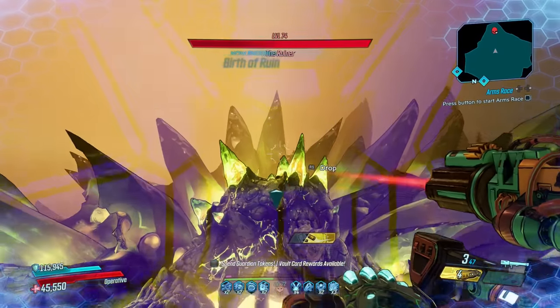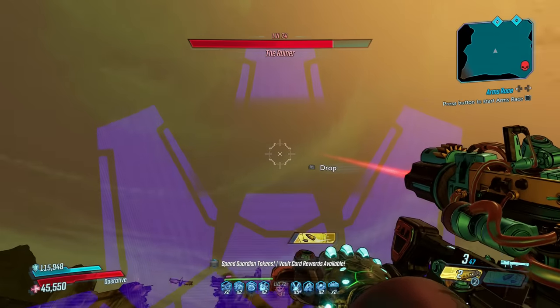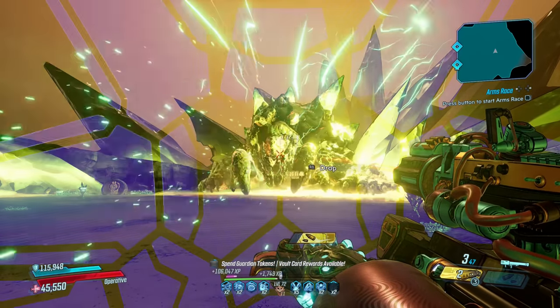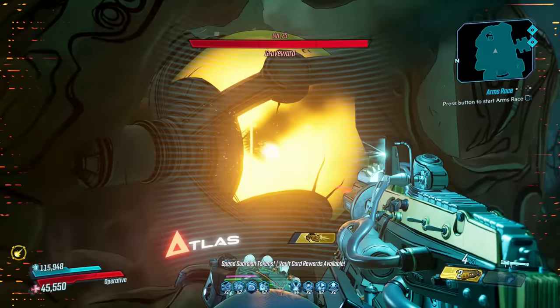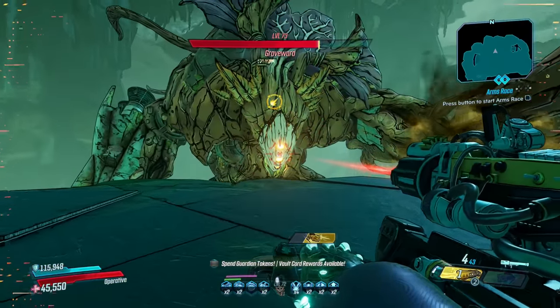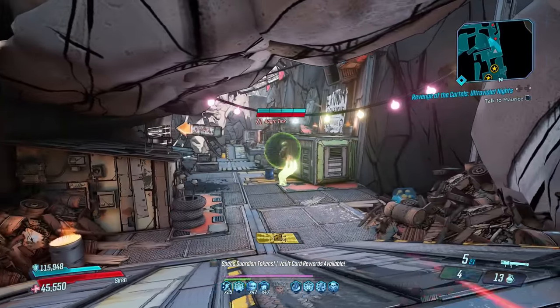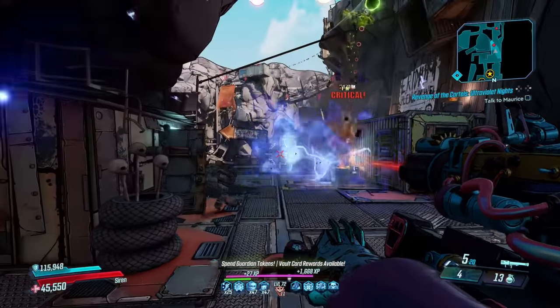You can even abuse its unique effect if you're Zane and you're specced into Eraser. Any rocket that penetrates a crit will continue to be guided by your crosshairs, allowing you to circle it back into your target where it explodes inside them, causing some mammoth damage. Doing that never gets old, and you'll never grow tired of this weapon.